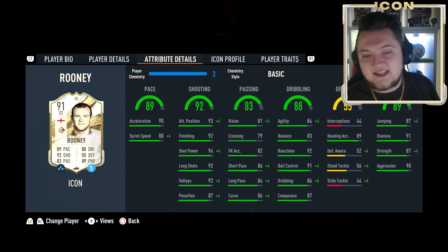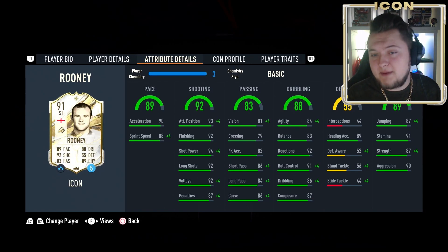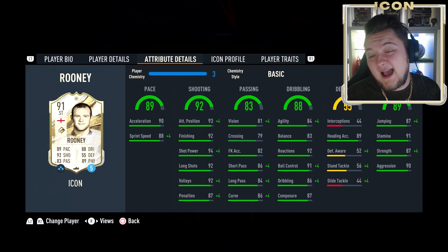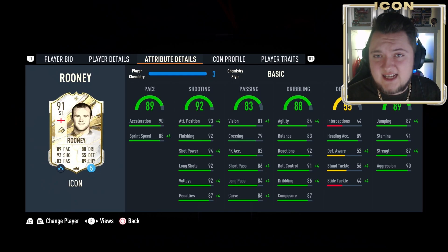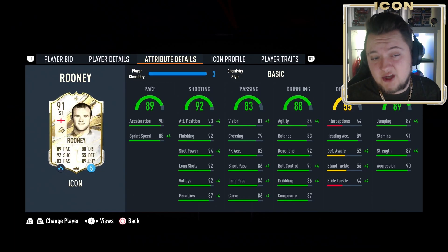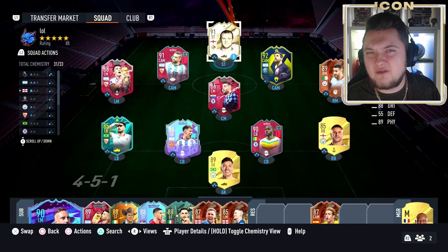He's got 90 acceleration with 88 sprint speed — a good pace split. 93 attacking positioning with 92 finishing and 94 shot power, 92 long shots and volleys, with 87 penalties which I think is a little low. 81 vision is also quite low for him. 86 short pass and 84 long pass, with 86 curve — decent. Agility and balance are 84 and 83 respectively. He's got 92 reactions, 91 ball control, 86 dribbling, and 87 composure. Defensive stats are very low. 89 heading accuracy, 87 jumping, 91 stamina, 87 strength, and 90 aggression. This card looks really good and the SBC is coming in somewhere near 350–400k.